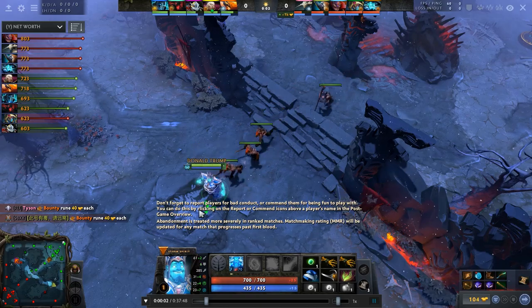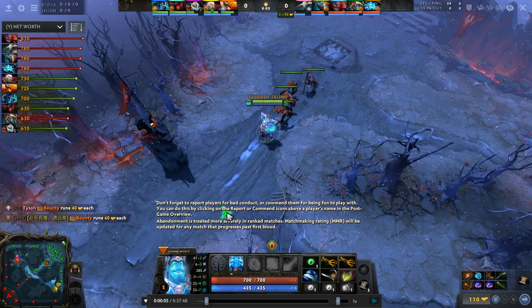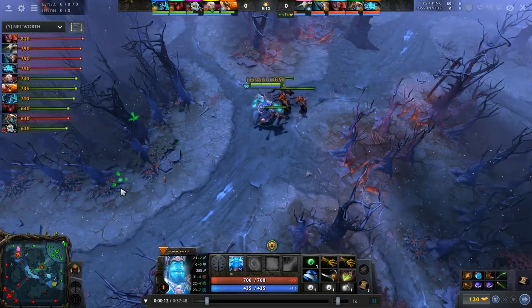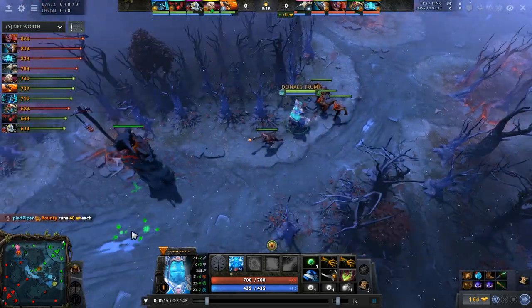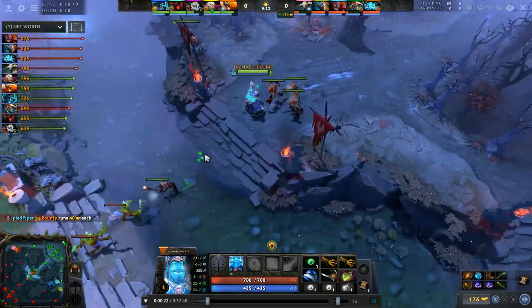Let's see the laning itself. One tip for any mid players watching: if you want to block the creeps, hold whichever button you use to center the camera on your hero. My hero is number 1, so I'd just double-click on 1 and hold it — the camera just follows my hero, which makes it way easier to block the creeps. Here the player needs to constantly adjust his camera, which might lead to a creep block fail. Nevertheless, the ranged creep goes first, which isn't too bad.